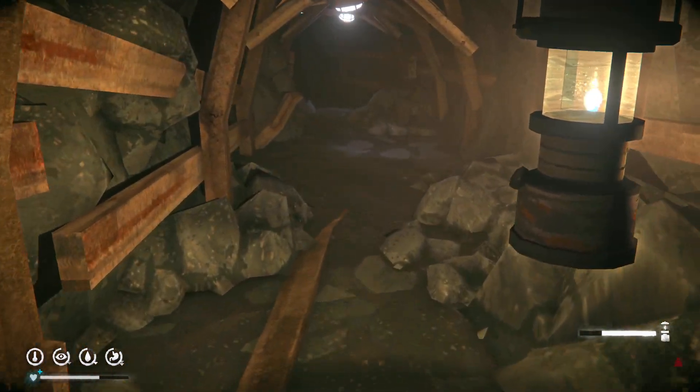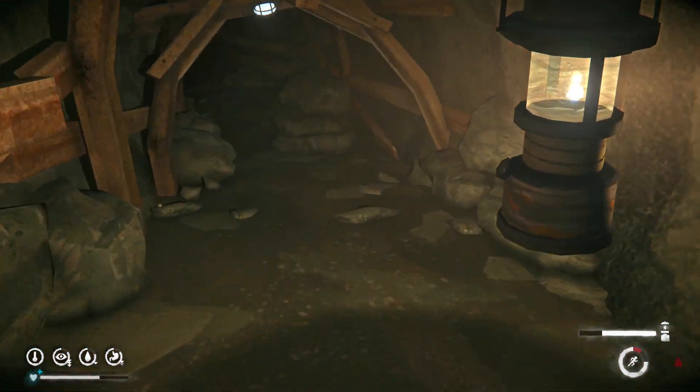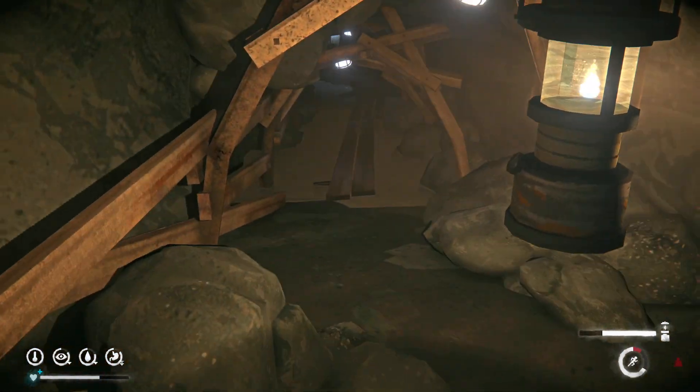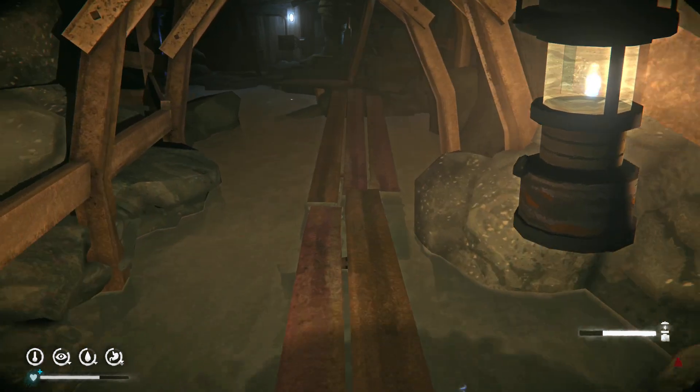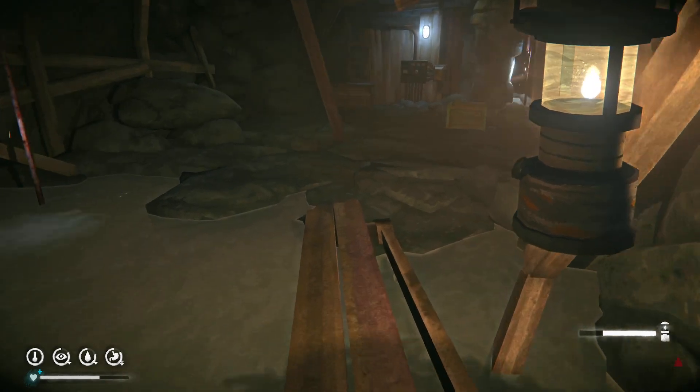You cannot step in the water. If you do, you basically get electrocuted and die really quickly. So don't step in the water — make sure you walk on the plank.